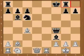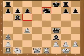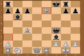Rook to g8. Bishop to a3 check. Knight to e7. Bishop to e7 check, and the king is caught in the middle. Black resigns. An exciting game.